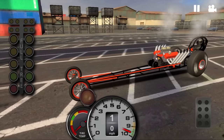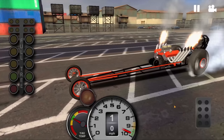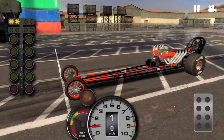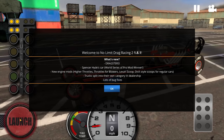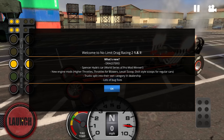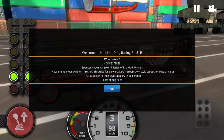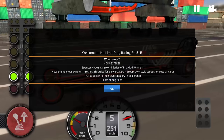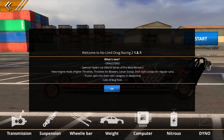Hello and welcome to the brand new update for No Limit Drag Racing 2.0. Make sure you keep watching because we're going to go over all of the new features as well as some online racing with new vehicles. The update itself, which is 1.8.1, includes dragsters, Spencer Hyde's car, new engine mods including higher throttles, throttles for blowers, Lexan scoops, Division X style scoops for regular cars, and trucks being separated into their own category in the dealership, along with lots and lots of bug fixes.